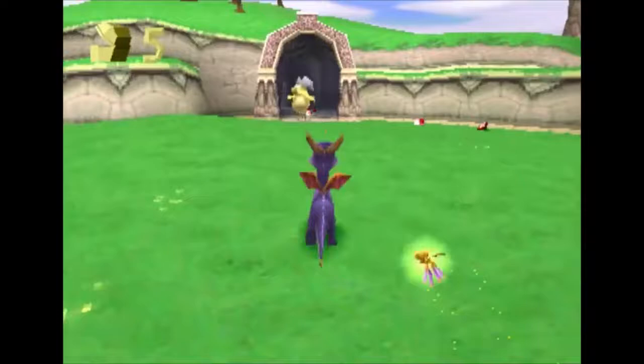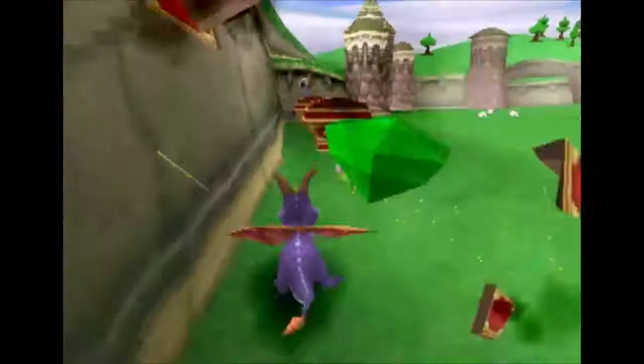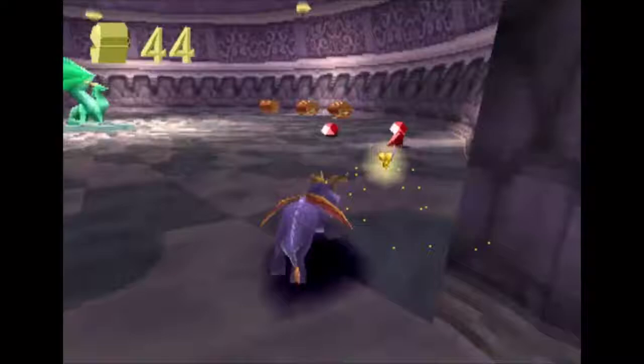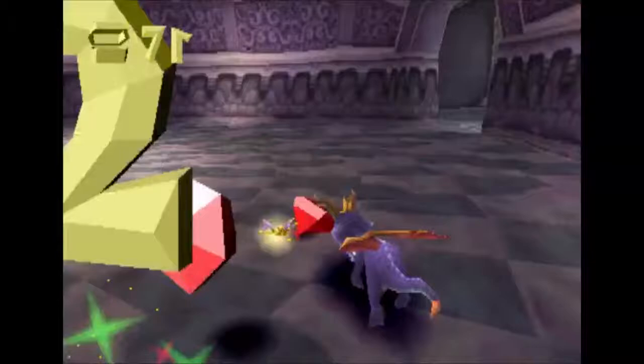There are four or five stages in each little hub world. I remember the shepherds — they're pretty messed up, weird looking, they make very weird noises. I don't like it. This room always weirded me out because it's just a circle — just running around in a circle.